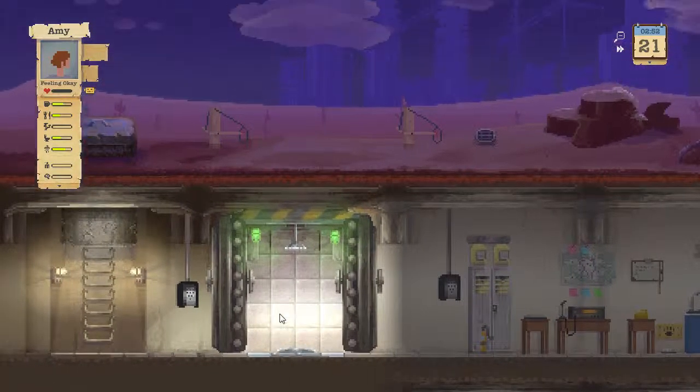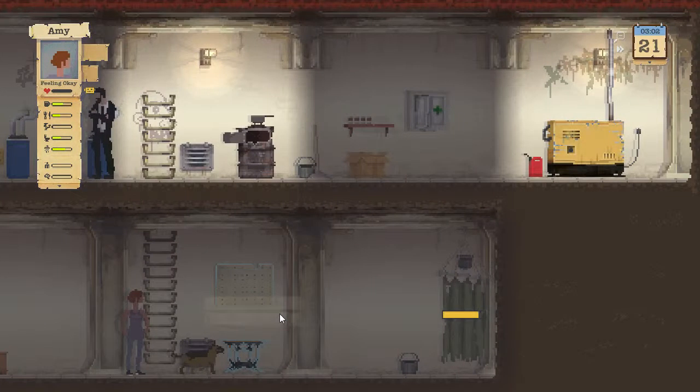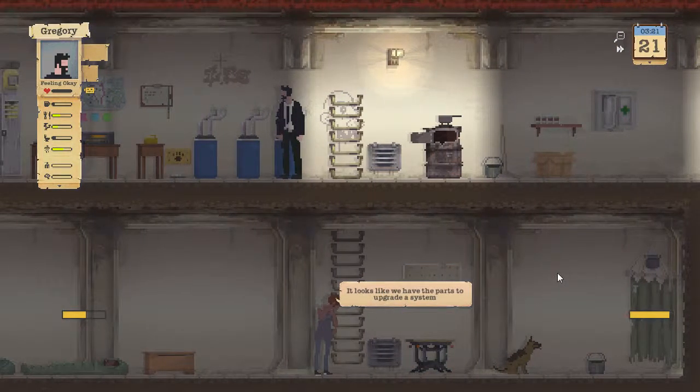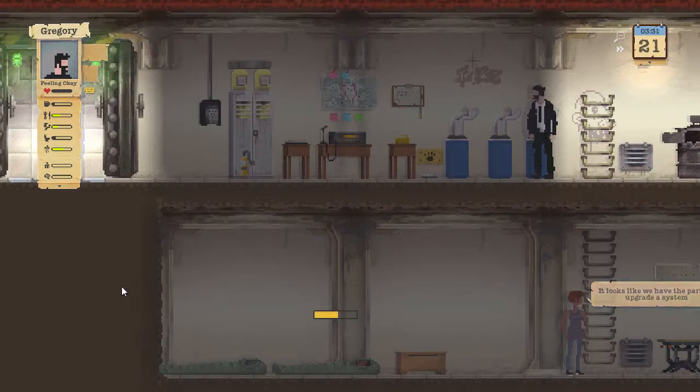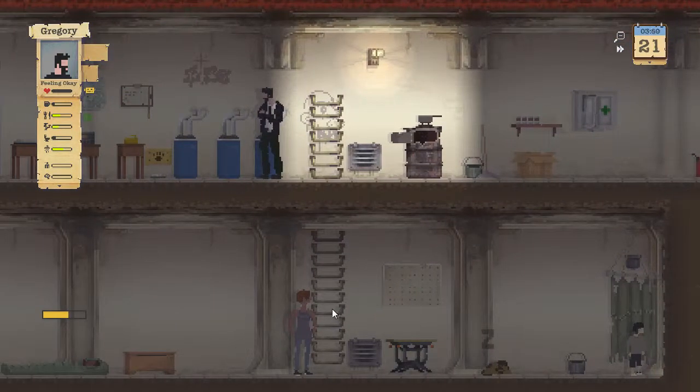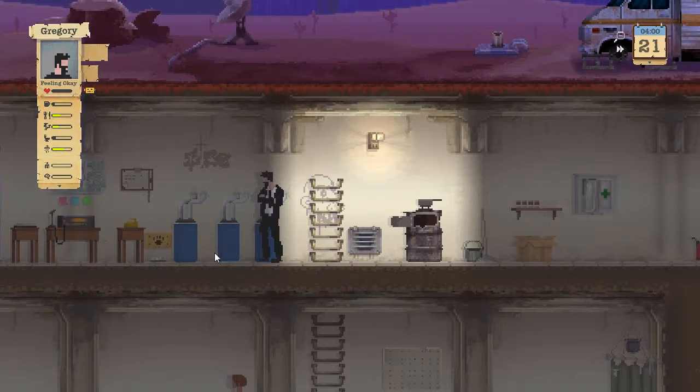Hey there, Thad here, and welcome back to Let's Play Sheltered. Last time, we went on a couple of expeditions with Gregory alone because we are running out of plastic. So that's going to be one of our priorities — to get some more plastic to make more gas masks so we can go on more adventures and all that good stuff.